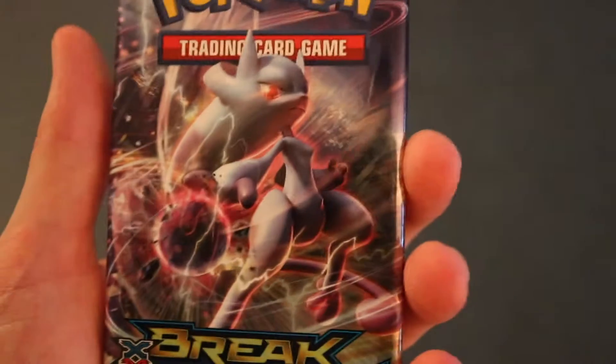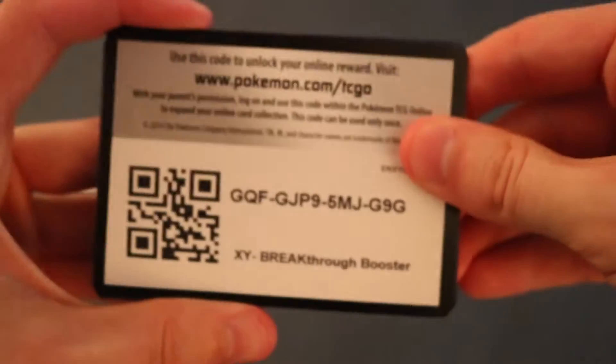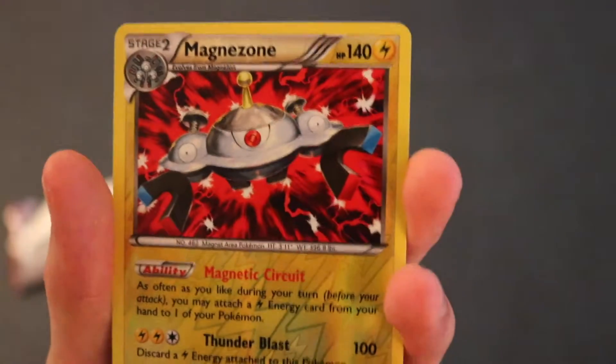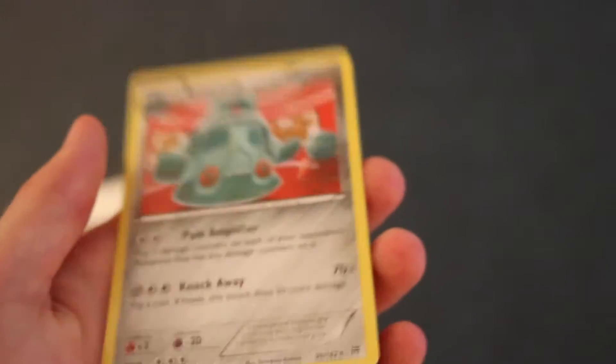Alright guys, last Breakthrough pack. We haven't gotten really anything good out of these packs yet, so let's really hope that this one is carrying an EX or something crazy like that. Here is the code card for you guys. Getting started with Heavy Boots, Fisherman, Stunfisk, Chespin, Ralt, Magnemite, Fennekin, Pancham. Ooh, reverse holo is a Magnezone - which is a Rare. That card actually looks really awesome. Next card is going to be a Bronzong - Regular Rare. Oh my gosh.